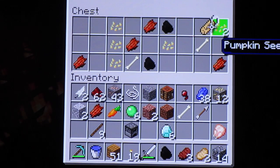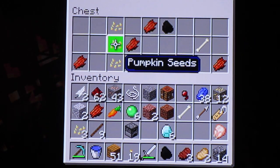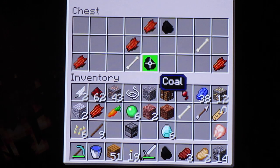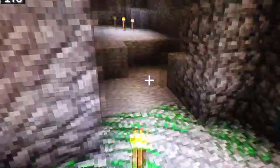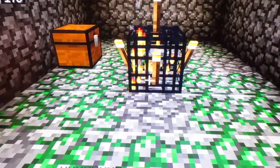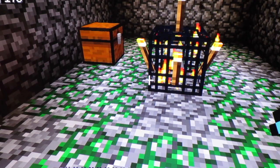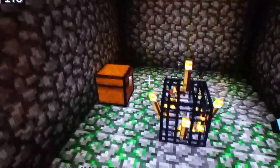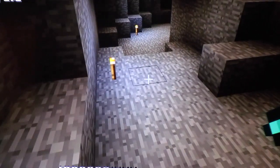We got a loot chest, and this is a skeleton spawner — we have moss stone and cobblestone around us. We're going to use this later on for an XP farm, so look forward to that on the channel. In this chest we got a name tag, some seeds which we'll be using next episode, some bones, some coal, and that's about it. The coordinates are 319, 178.